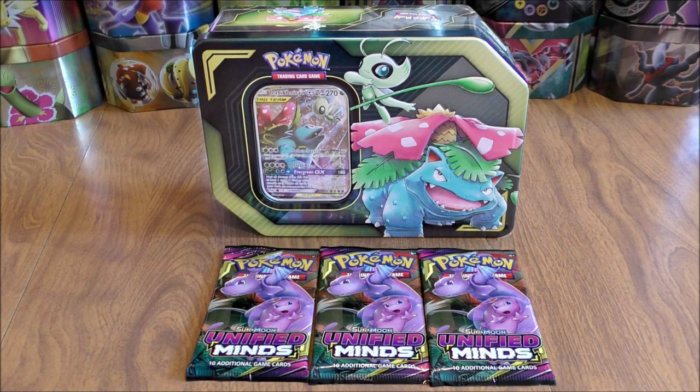Unified Minds is the newest main Sun and Moon series expansion. The GX Tag Team Tin, I believe, is $24.99 in stores. And then the individual booster packs are $3.99 a piece.